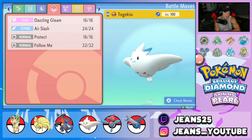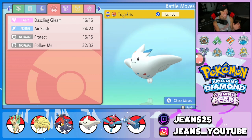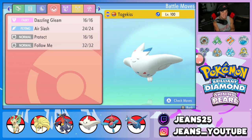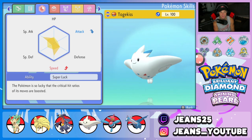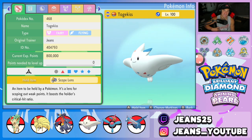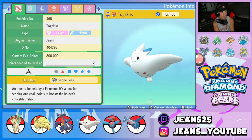Next Pokemon is our support Pokemon — Togekiss. Togekiss can work both ways: it could be a great special attacker or a great support one. It's got Dazzle Gleam, Air Slash, Follow Me, and Protect. It's rocking Super Luck as its ability, and it's holding a Scope Lens to give it an even bigger boost to its critical hit ratio.